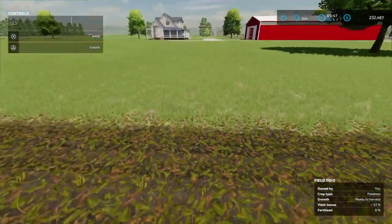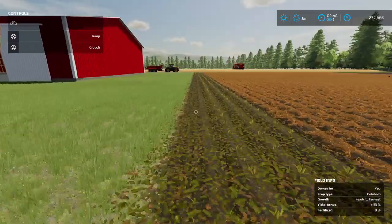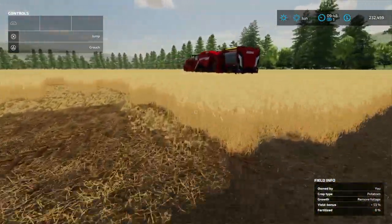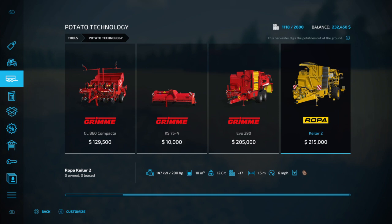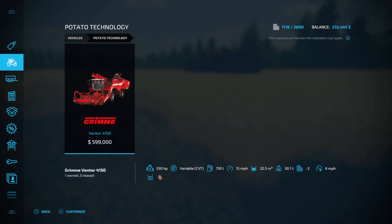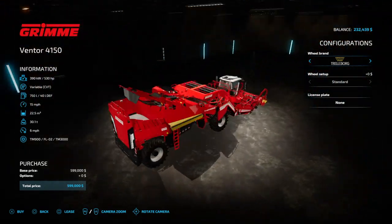That's the second way you can do it. Now if you don't want to do it that way and you have an abundance of money — and I do mean an abundance — because these cost at least a hundred thousand dollars. Let's go check in the mod hub. You have potato technology right there: your potato planter, your topper, your harvester, and another harvester. You can also go to potato technology — this thing costs $599,000 in-game.